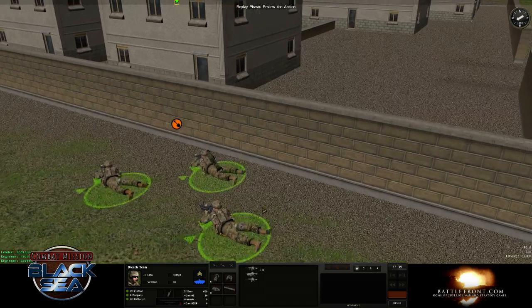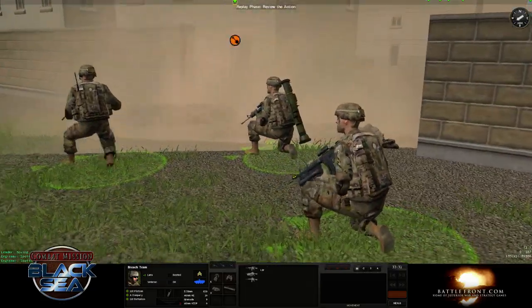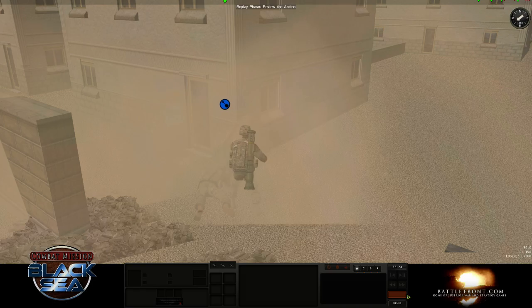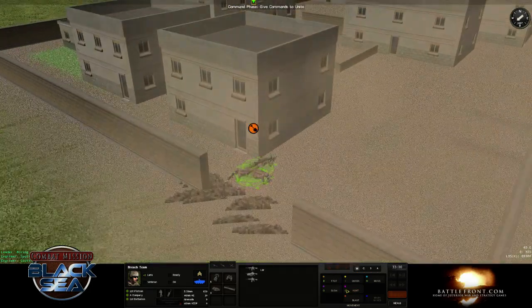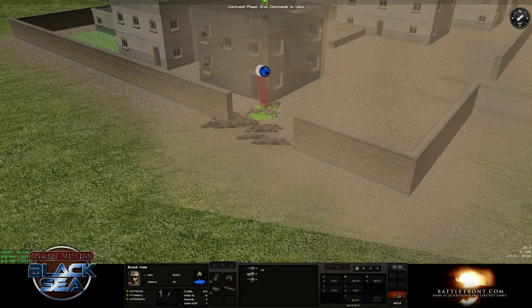So they're going to hold position for a second, and eventually they're going to blast through. And that's the blast command. Enemy units on the other side — you can also go through buildings with it. Any enemy units in the building will be stunned when it goes off.